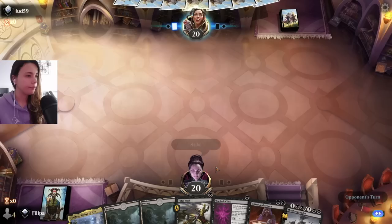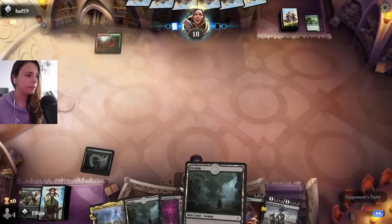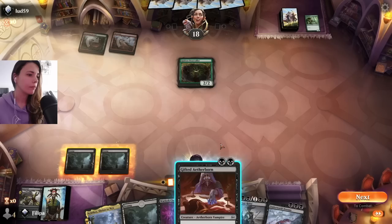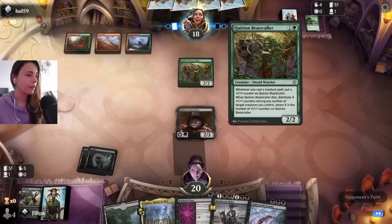I think I can definitely keep this. Okay, aggressive deck. Always kill the elf if you can, especially when they use Stomping Ground for it. This looks like maybe Gruul Vehicles. Good thing we have some removal.